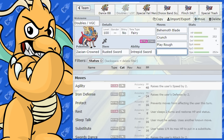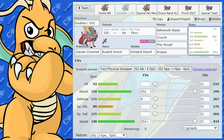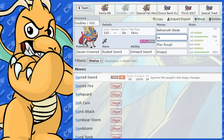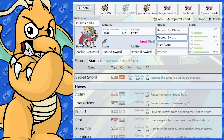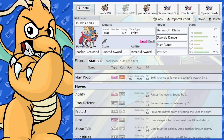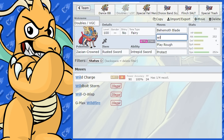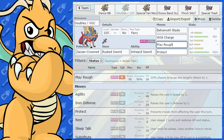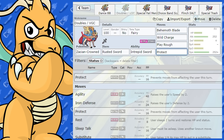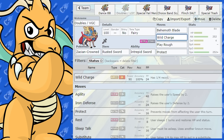Some other doubles moves Zacian gets: Quick Guard is an option, and you could also bump on Protect. You've got Crunch or Sacred Sword as options. Sword Dance is always good — I've seen straight Sword Dance sets too. Another option if you're struggling against something like Dondozo is Wild Charge, which still does very good damage even through Unaware. I'll give some counters and team options in a second.